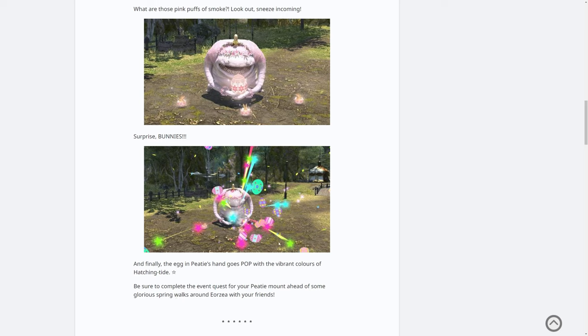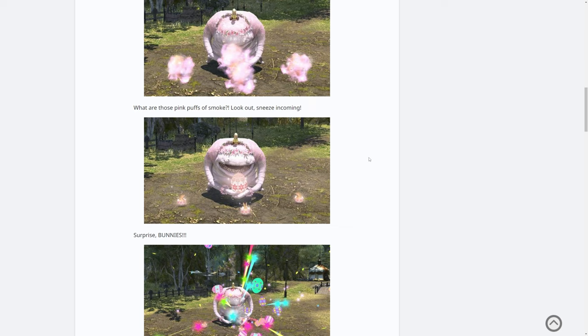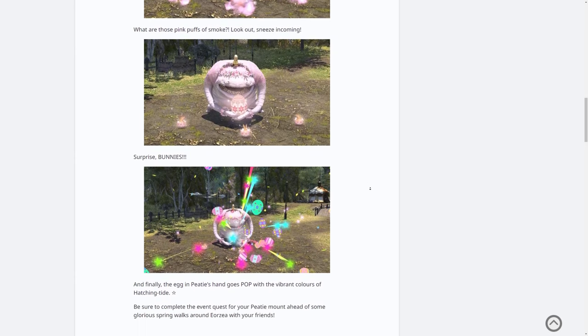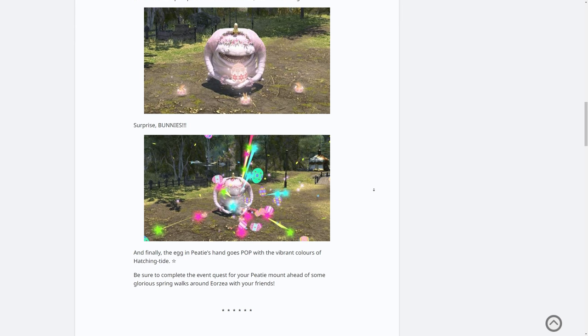So obviously this is tied to the actual event quest. I don't know what the vendor is going to have — probably previous years' festivity items like fireworks, things like that. So it's a Gooboo that sneezes pink clouds, and the pink clouds turn into eggs which then hatch into rabbits, and then an egg that explodes. There's a lot to take from this and you can't shy away from the originality that's being presented here. But that is the sole reward for the event.